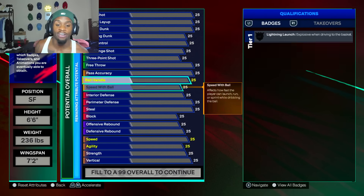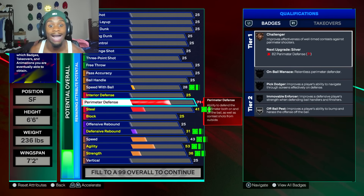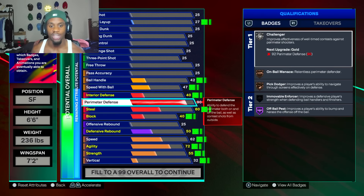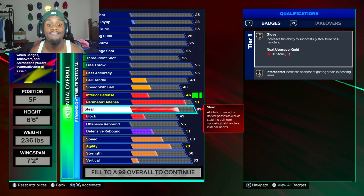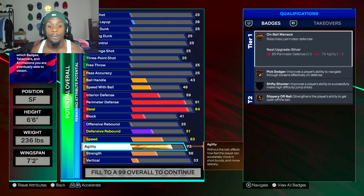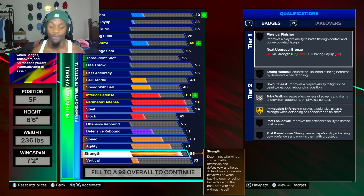We're gonna go to the perimeter defense first and make this perimeter defense a 91. Do not go higher than a 91 perimeter defense. Now we're gonna go to the steal and put that steal up to a 94. We got cap breakers — y'all gonna see what I'm talking about in a second. After that, make sure you put your strength to an 86. No higher than an 86 strength.